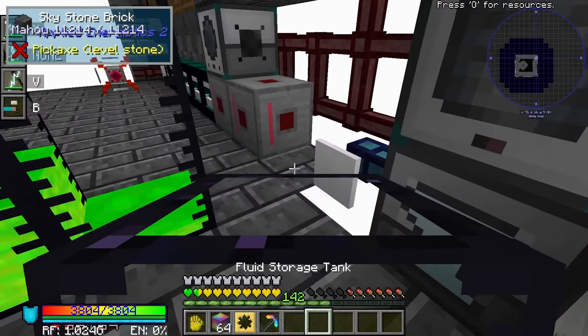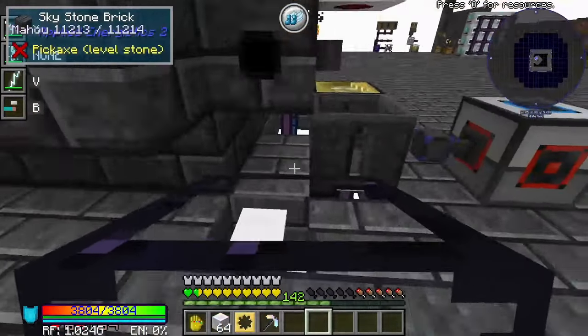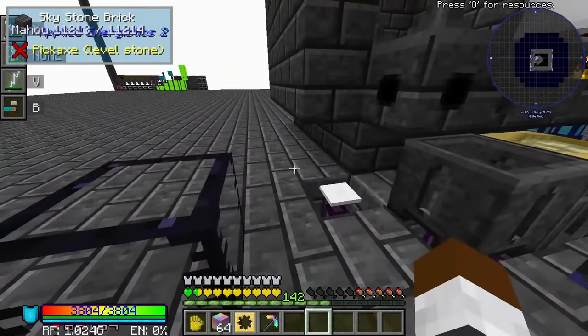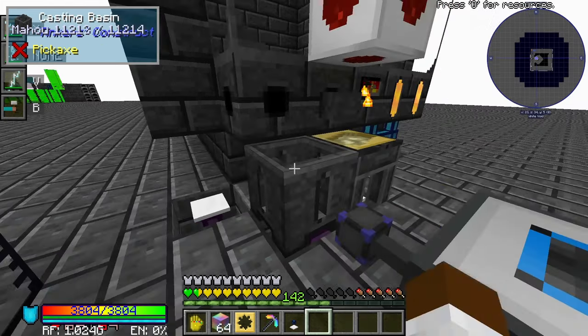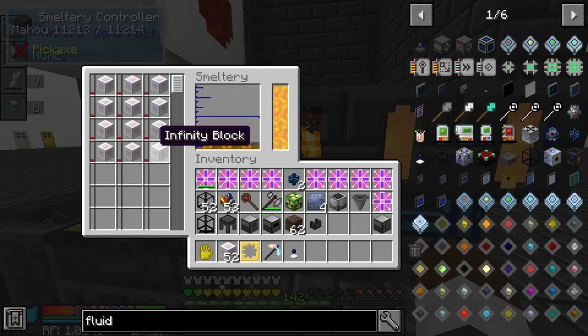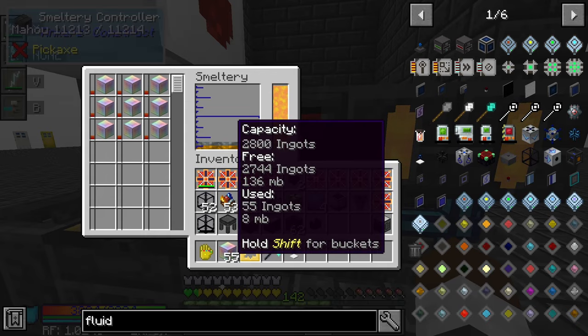First things first, it relates to this fluid storage tank that I'm carrying over here, and I'm also going to grab this fluid extraction cable. I'm going to drop a couple of infinity blocks in and make them into molten infinity — and there's a reason why.